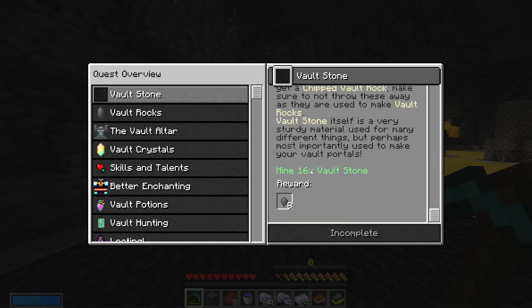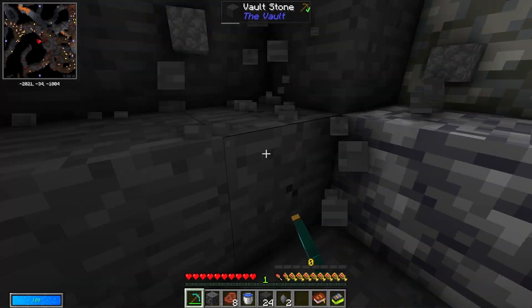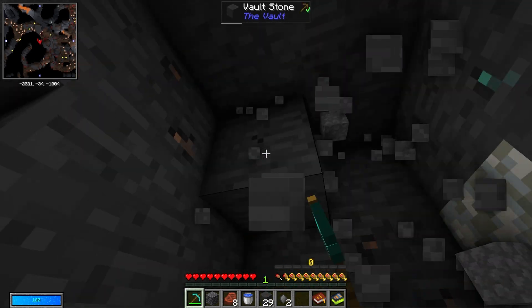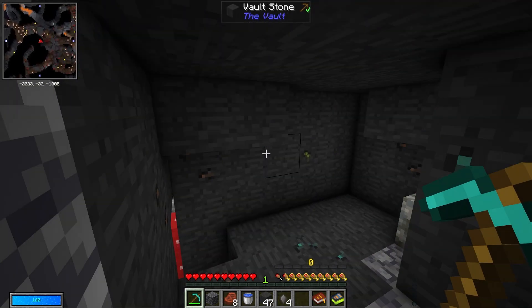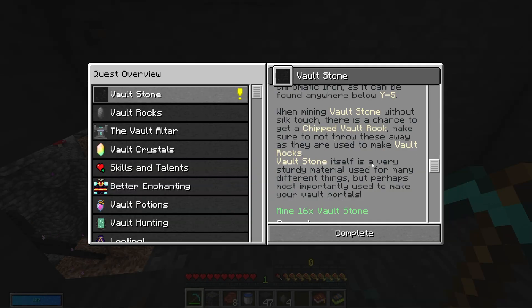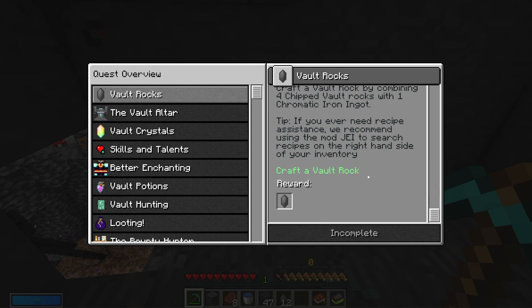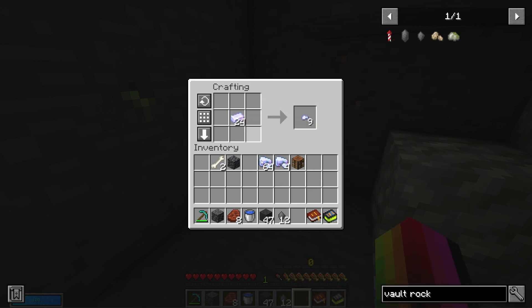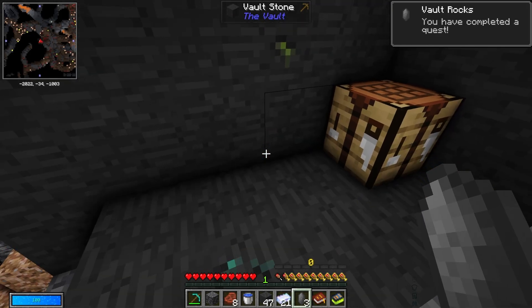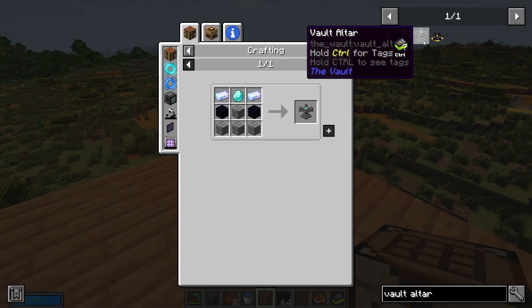We need to go back and mine 16 vault stone. As I clear it out, I'll occasionally get those chipped vault rocks in my inventory — there we go, just got one. You want at least 16 to start. Now we have to craft a vault rock — the recipe is chromatic iron ingots in the middle with chipped vault rocks around it. That gives us three vault rocks.